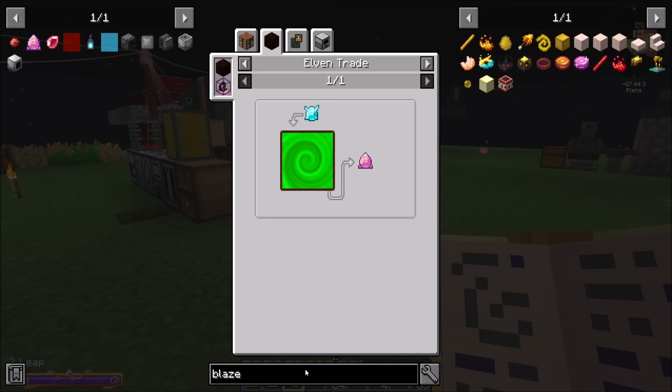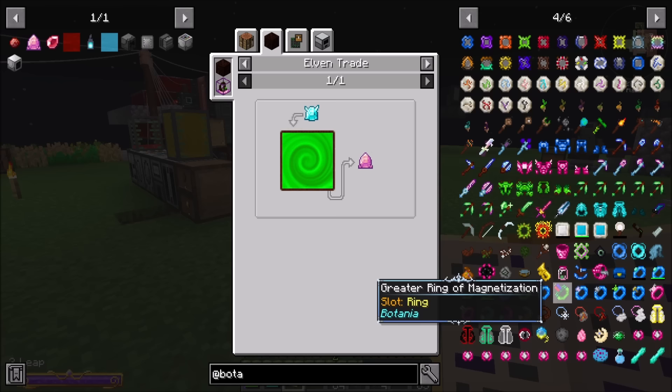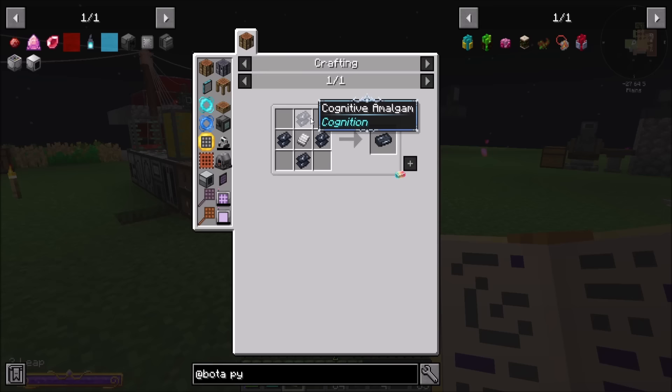Elven gateway — we should look at all the components of the Elven gateway, because who knows? The pylons are probably a stupid recipe or something. Pylons are definitely a stupid recipe; there's definitely way more complexity to that. Sentient steel requires cognitive alloy and terra-steel. Cognitive alloy is a whole bunch of stuff — soul powder and quartz dust and memory essence. Probably doable. Looks not impossible.